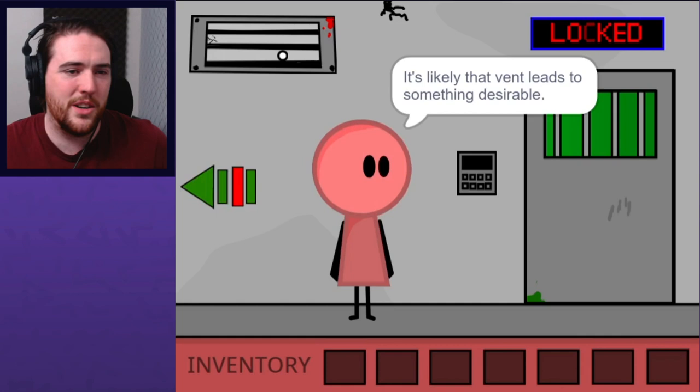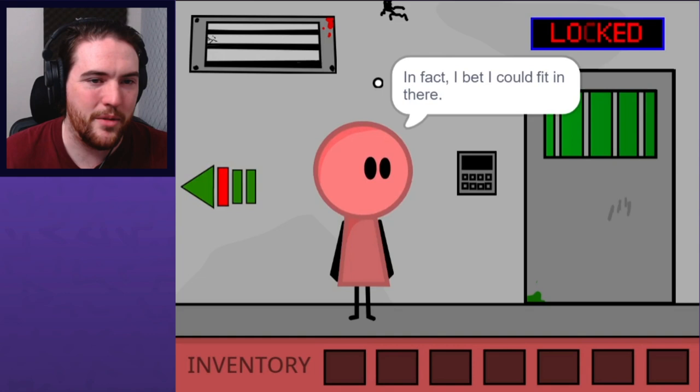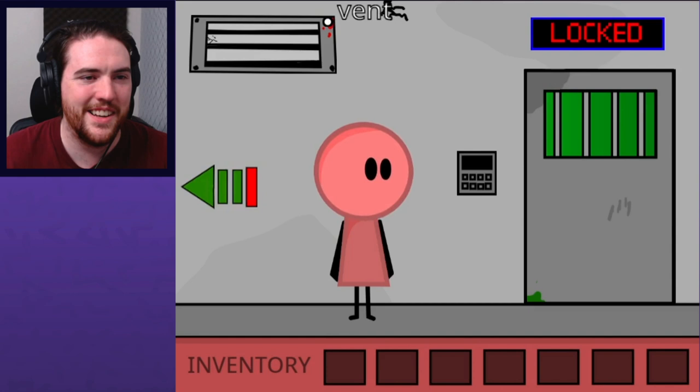You just mosey right on out the door. It's likely that vent leads to something desirable — I bet I could fit in there. Unfortunately, the vent cover is screwed on tight, so the plan is fittingly screwed. Perhaps you could tape it open? Seems to have worked fine so far. The F is the only worn-out one — the H is a little bit as well. Didn't work.